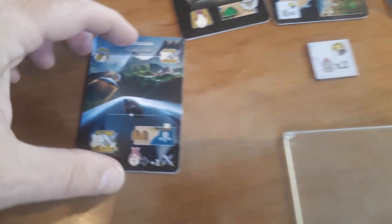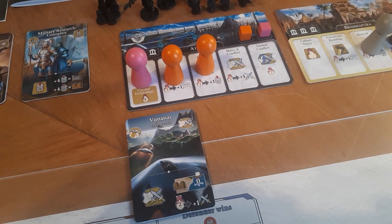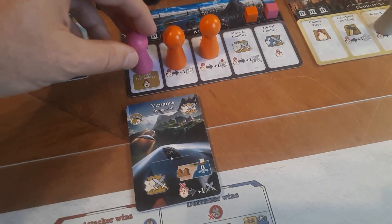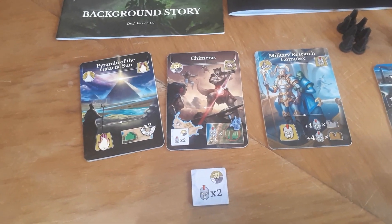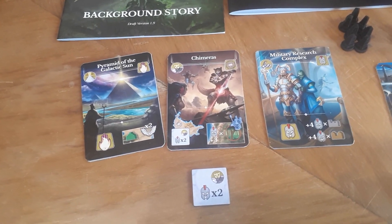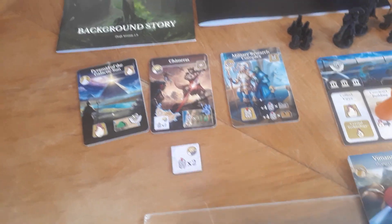Any areas with this kind of icon with the round protrusion — this is the Riemannas — gets the special action. This is the Riemannas special action tile. So if, for example, Atlantis gets this action, they would place it next to the major nation tile and players could use that action like a normal space. The special actions are always very powerful — either a powerful variant of a standard action or a complete action on its own.